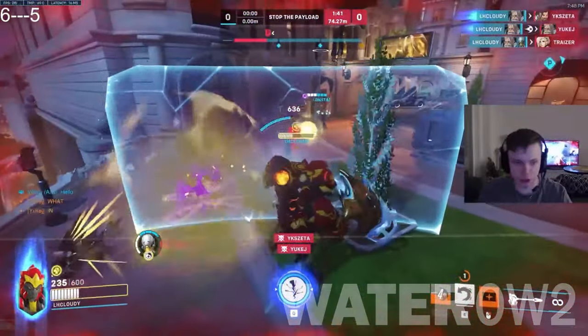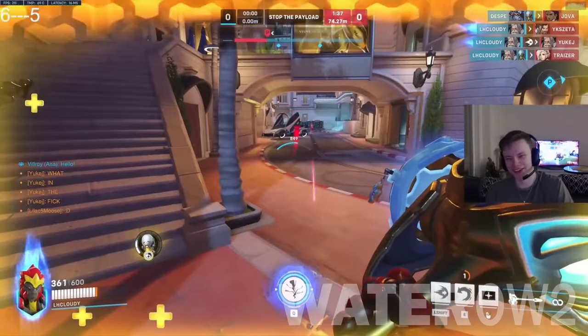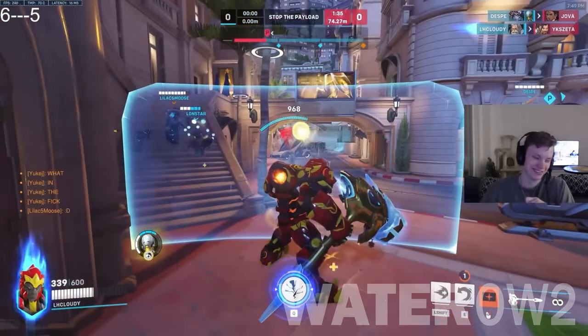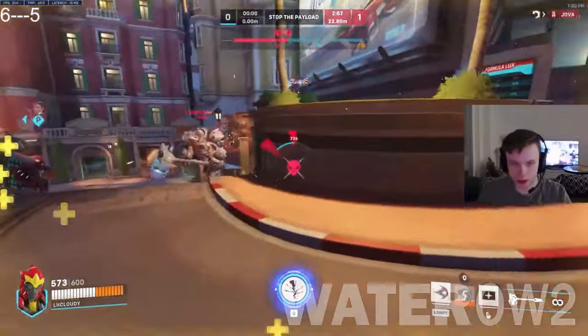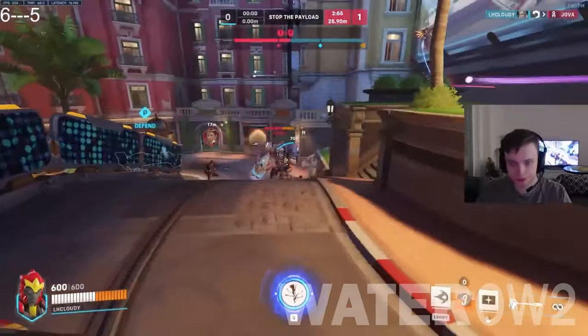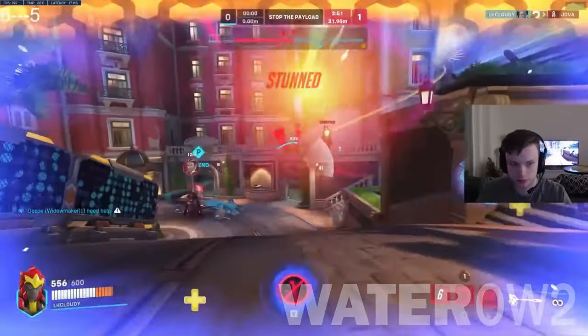Bastion and Junkrat are great options for breaking Reinhardt's shield, if you'd rather go that route. By breaking his massive shield down, allies can capitalize at just the right moment and take him down, or force the tank to retreat while his defenses recharge.